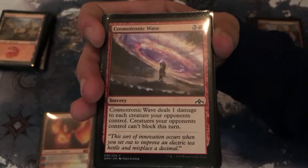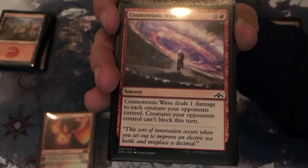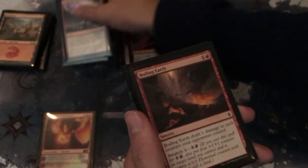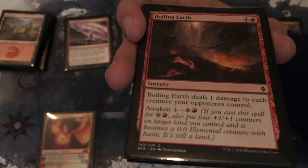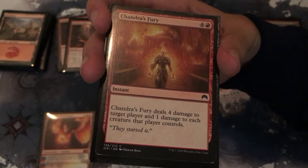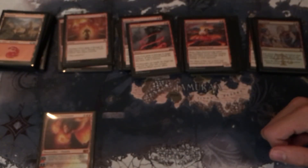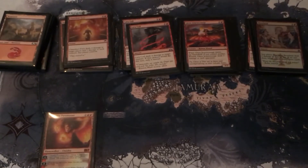For mass damage we have two copies of Cosmotronic Wave — costs three and a red, sorcery that deals one damage to each creature your opponents control and those creatures can't block this turn. Two copies of Boiling Earth — one damage to each creature your opponents control, also with awaken for four, six and a red. And finally two copies of Chandra's Fury — costs four and a red, an instant that deals four damage to target player and one damage to each creature that player controls.